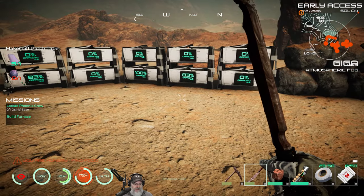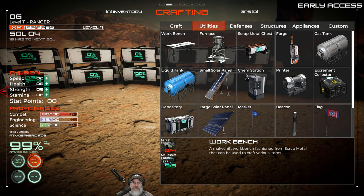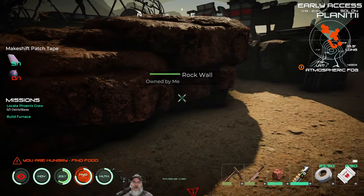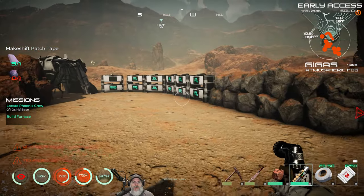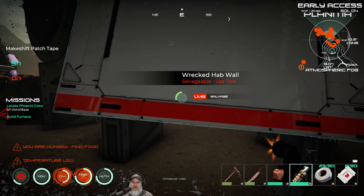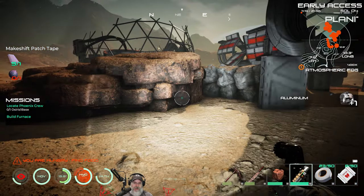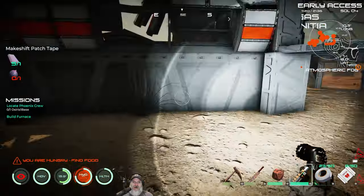Let's look at the workbench first. We're going to go to F2, go to utilities. To make the workbench we need four scrap metal and some makeshift patch tape. We have scrap metal right there. Now, one thing to be aware of when you take stuff apart in Osiris, you don't get 100% of your resources back - you only get a portion back. So that's why I don't want to set it up and then have to fix it later.